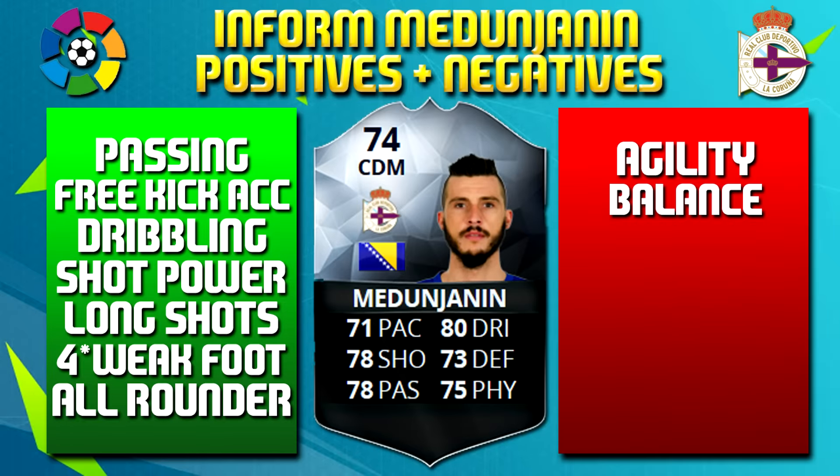Looking at Inform Medunjanin's positives and negatives: the agility and balance do slightly affect his dribbling game, but nothing too drastic, and if it wasn't for that he'd be absolutely amazing. Other than that he's a brilliant all-rounder and a great centre midfielder — that's where I recommend playing him. He could do a job at CDM if you desperately wanted, but you'll get more out of him at centre mid, making better use of his passing and shooting. An easy choice for a Bosnia-Herzegovina team or a silver BBVA team — a definite must-try silver and one of the best silvers in FIFA. He is definitely a contender for that best silver midfielder title.